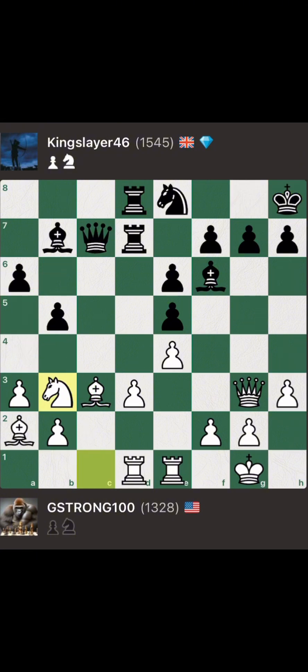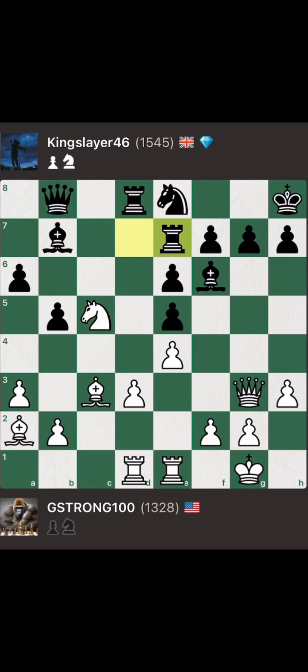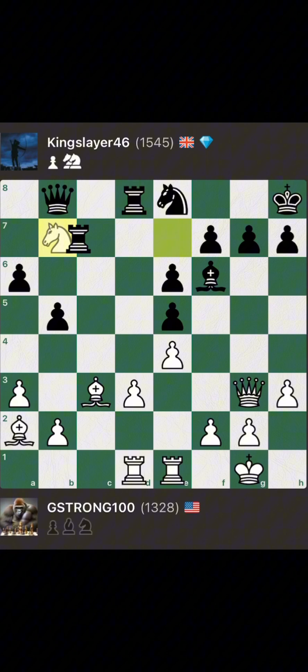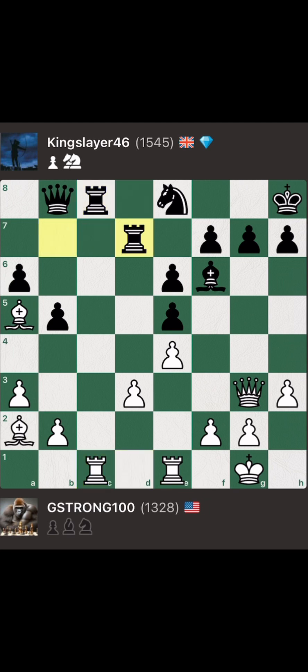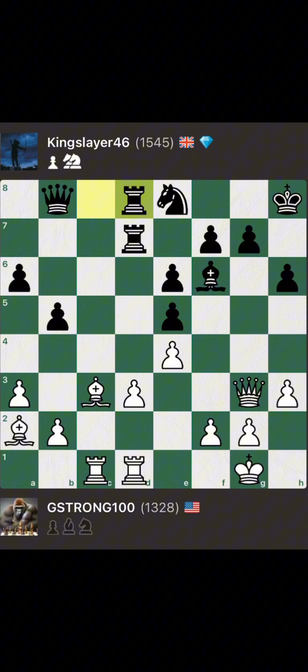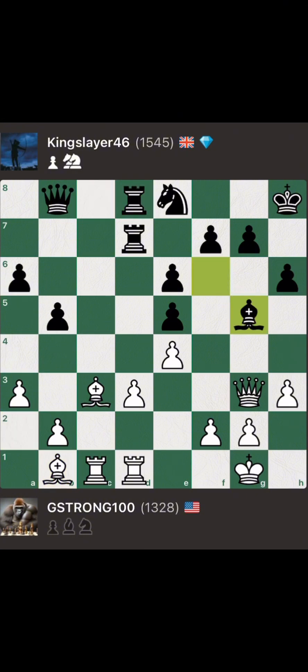Slayer sees the idea and plays Queen to B8. Knight C5 hits the Rook, so Slayer swings the Rook to E7. Guerrilla then takes the Bishop on B7. Slayer recaptures with the Rook. Bishop A5 targets the Rook, so Slayer takes the open file with Rook C8, Rook C1, Rook to D7, Rook D1. Pawn H6, creating an escape route for the King in case it gets attacked.